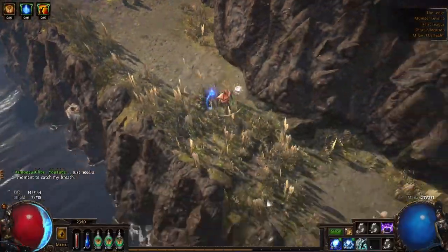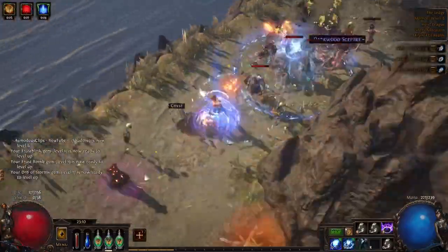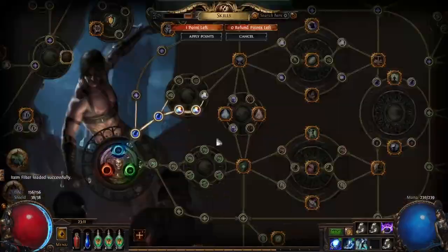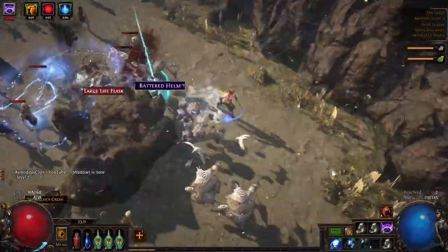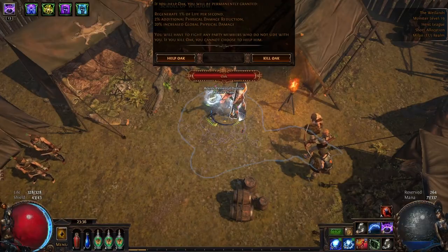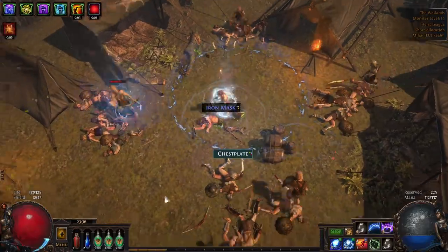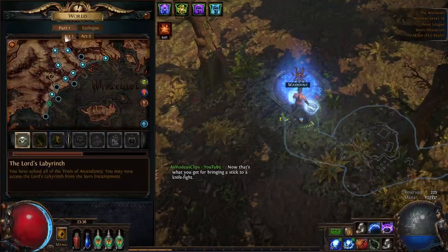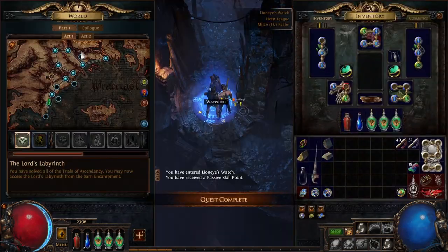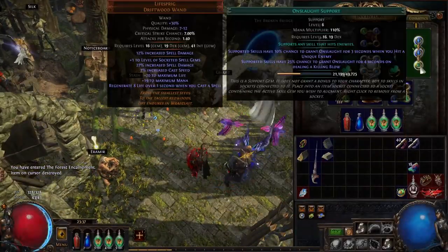Right now I'm using Orb of Storms and Frost Bomb linked to Onslaught and Arcane Surge, with Frost Blink and Storm Blast Mine — you can connect that to Lesser Poison as well. In Act 2, after we do Weaver, we get access to Controlled Destruction and Elemental Focus, which is a huge damage boost. You can have Onslaught, Controlled Destruction, Elemental Focus, and Added Lightning together with Arc for permanent Onslaught while killing monsters. Later on you add Spell Echo, remove Onslaught, and rely on a five-link.